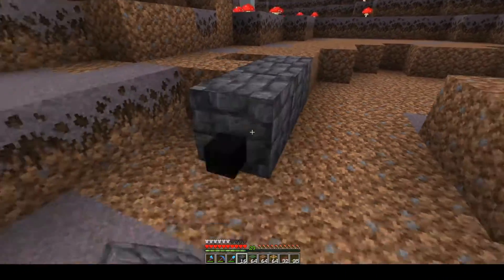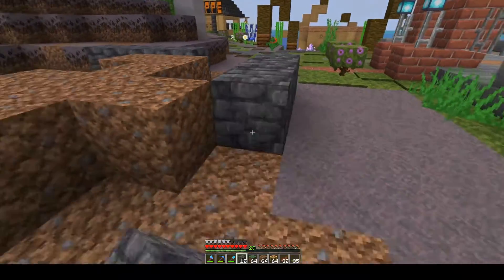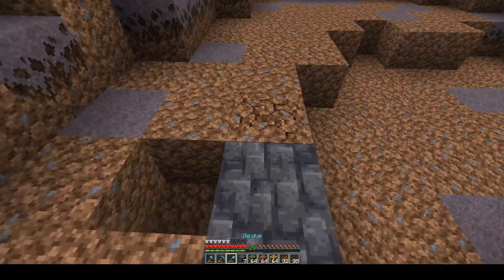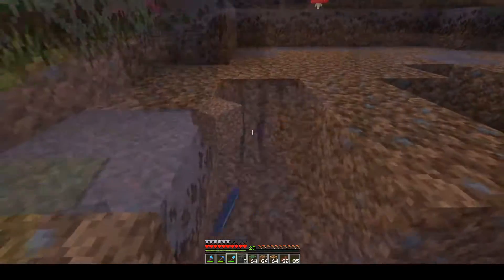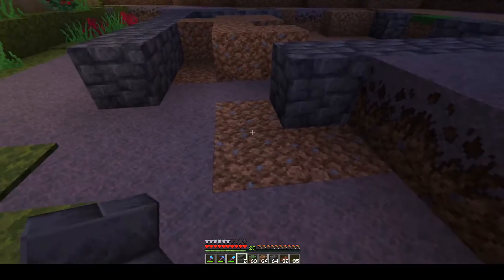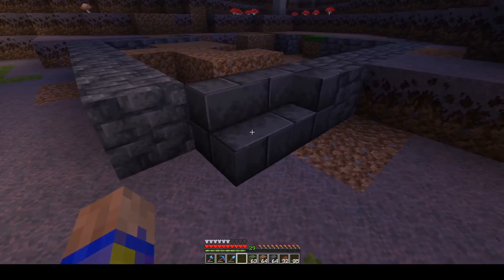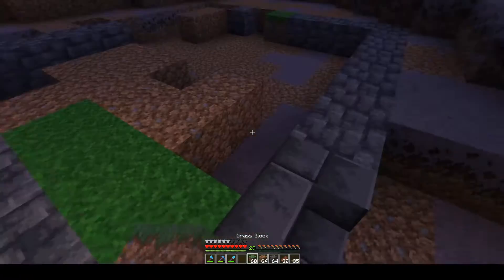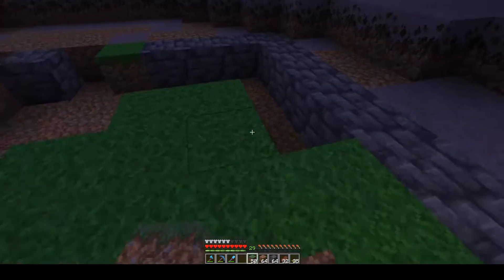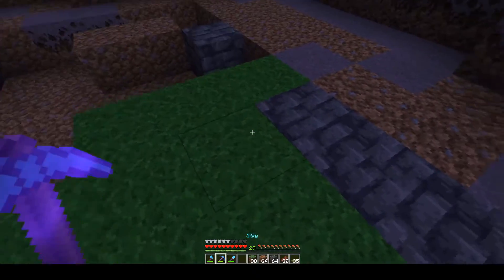I am going to line the edge of the pen with cobbled deep slate, and then the gate is going to be right here. The interior is going to be grass — that is a bright green, I kind of like that.